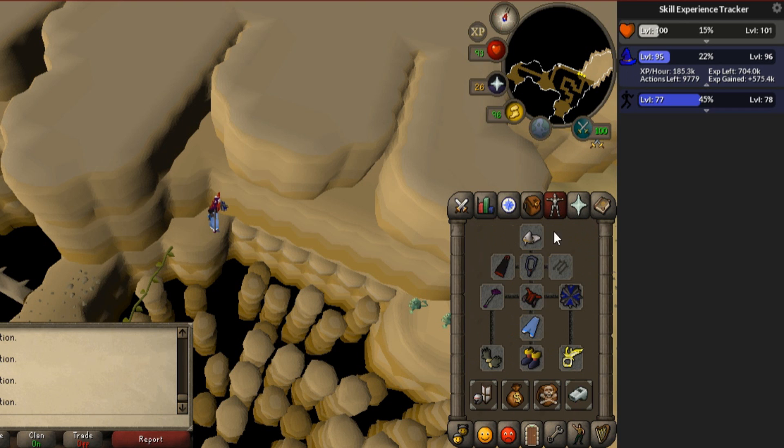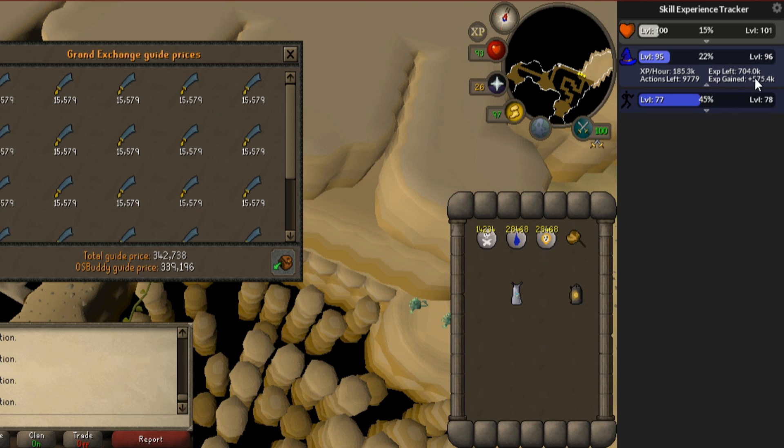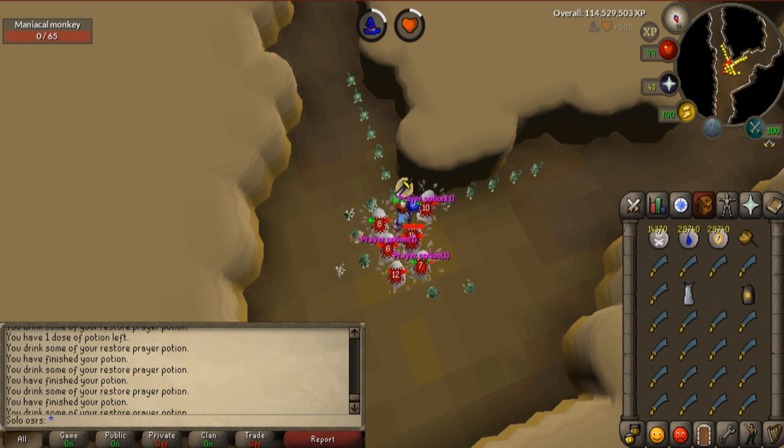Let's price check all of these rune scimitars. It took me like three hours — if you look at XP gained, this is from 575k magic experience to 342k. I think it's definitely worth banking all of them because I'm on my single player account. I had like 50,000 chaos runes in the bank from battles, so why not buy some death runes and just go burst for 10 hours? That's exactly what I'm going to do in this video — we'll see how many rune scimitars I get, and I'll show you one more new chinning and bursting spot.